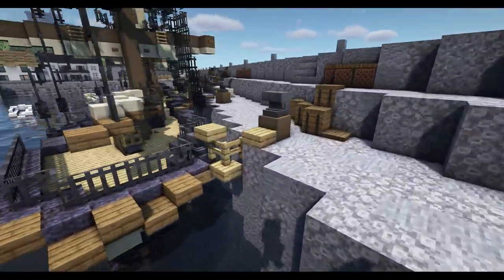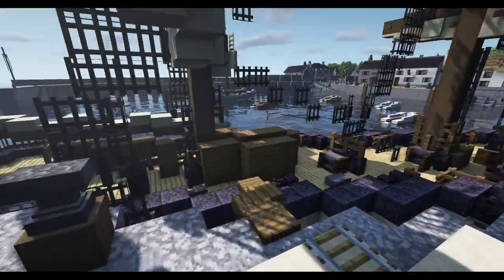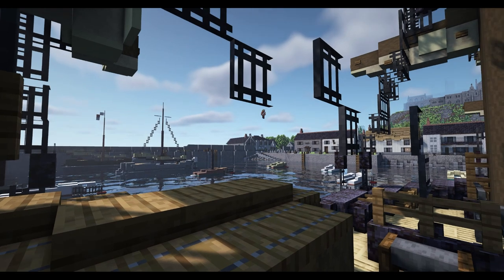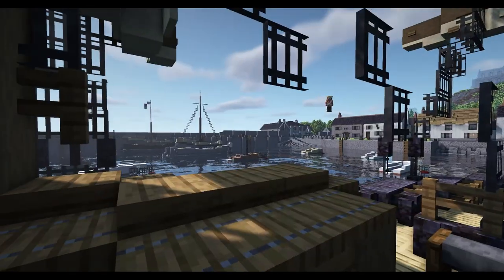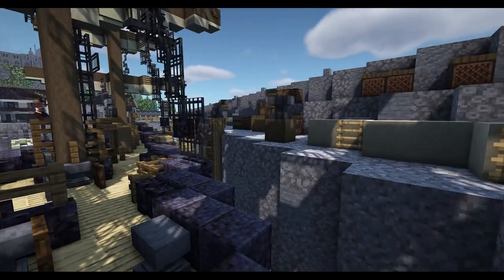Getting it as close to a two-block angle as possible was the key. The amount of detail on it is really nice. We did show it off when it was straight as well, once upon a time, and it was just out in the sea. It might still be out in the sea — I should probably go over there and remove that, but that might even be on the old server.